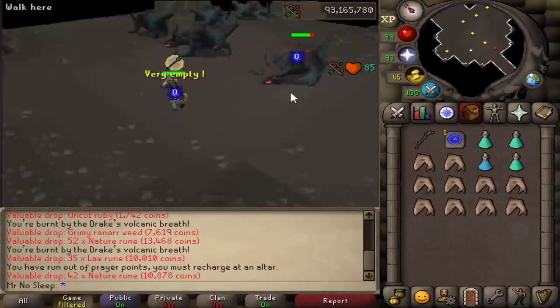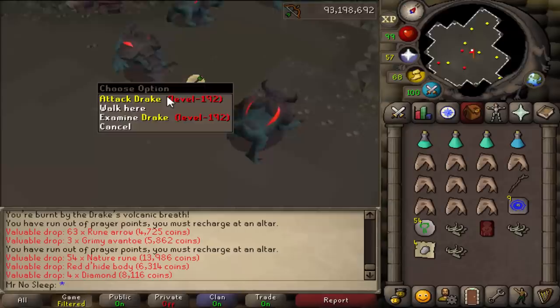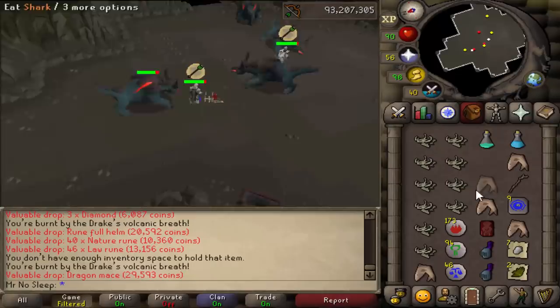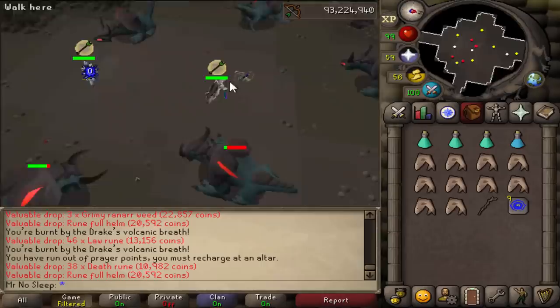Keep in mind that's with 99 Range and pretty much a max range setup minus the assembler, also using a range pot and Rigour the whole time — mainly to maximize kills per hour. Those kills per hour were calculated being off task. If you are on task with a Drake slayer assignment, you'll have like 15 more damage or something like that and should be averaging faster kills per hour.